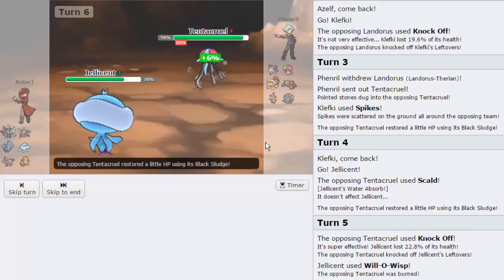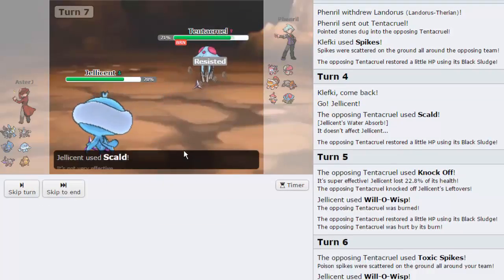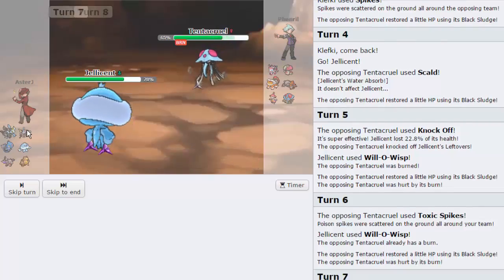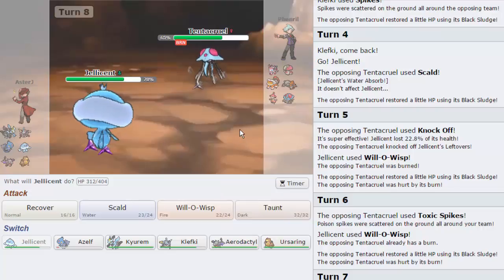He does go for a Toxic Spike. That's absolutely fine. What I'm actually going to do here is just throw out a Scald, expecting him to — okay, well, I guess he stays in. He gets up two layers of Toxic Spikes. Most of my team is off the ground or is not affected by Toxic Spikes anyway. Ursaring doesn't care because it's Toxic Orb anyway, so he just gives me the free — I don't have to Protect on the first turn, basically, which is awesome.